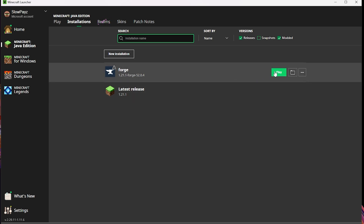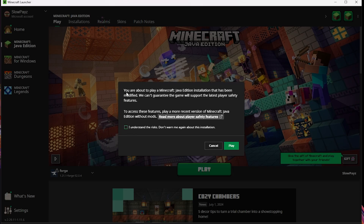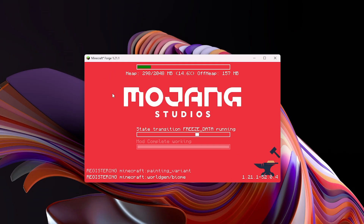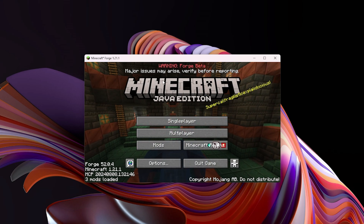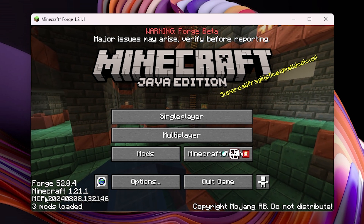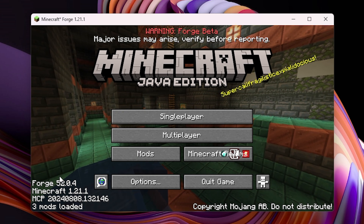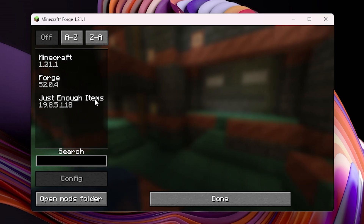Now click the Play button. You'll get a little warning — click I Understand and then Play. If your screen looks something like this, it means you have installed Forge correctly. As you can see, it says three mods installed. We only installed one mod, but Forge automatically installs two mods to run, so three is correct.